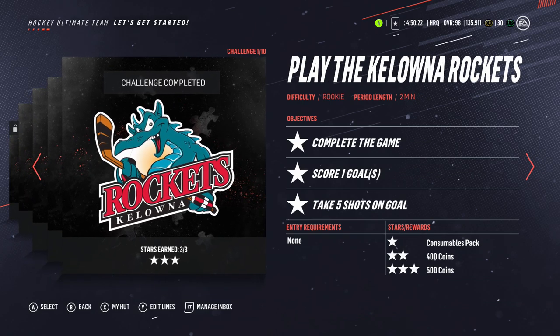Doing offline challenges first is probably the best advice — because if there are milestones, you're getting coins plus you're scoring goals for milestone legends potentially, which we assume will be a thing again, but you never know.